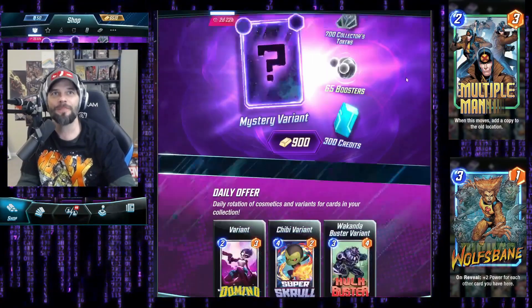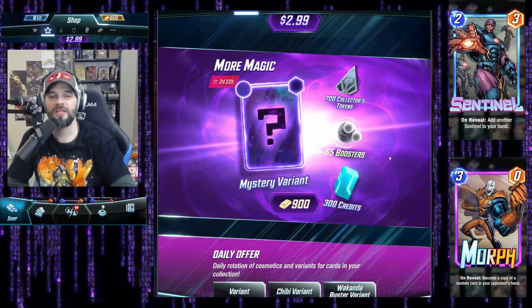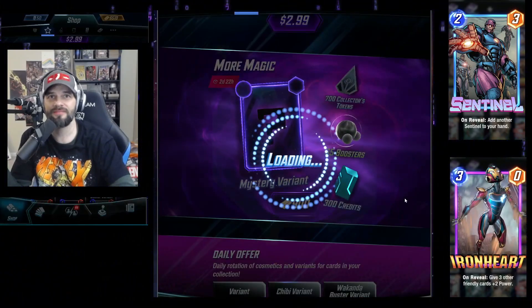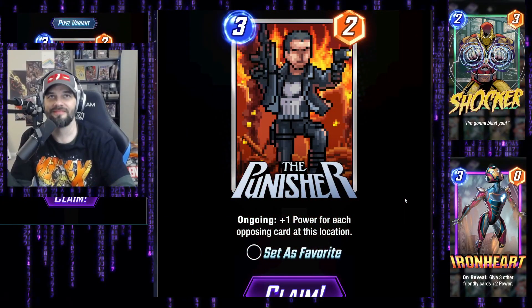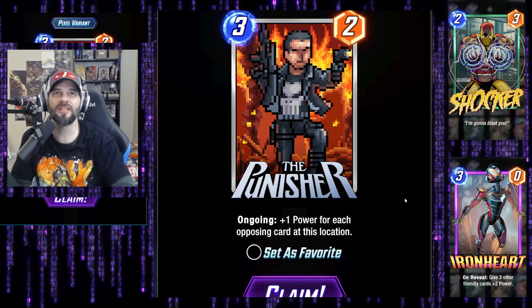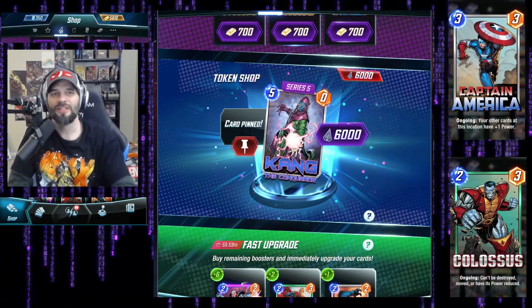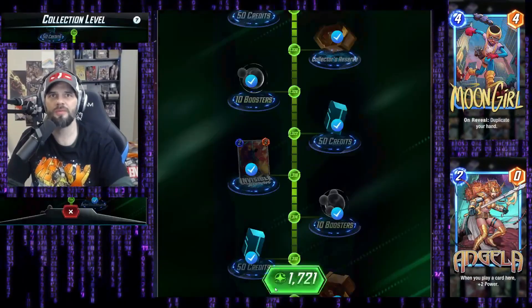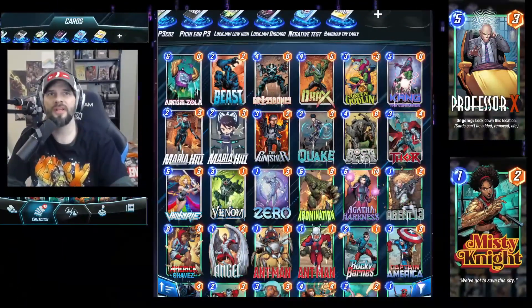Boom — the last box! Oh my golly gee whumpers! We are within range — about 700 tokens right here. Let's see what we get and what variant we get. I'm not sure what that is — there's a face somewhere in there. Well, here we go. This is my first purchase at this collection level on the collector's tokens — I am getting Kang! Also getting some boosters for cards I just got.